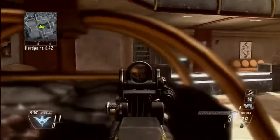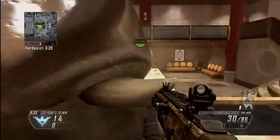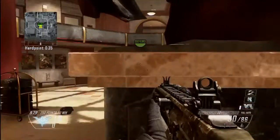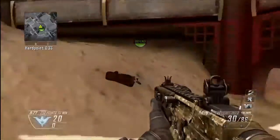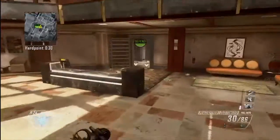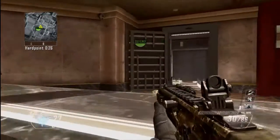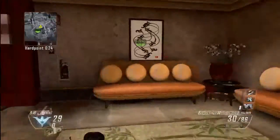This is a little head glitch at the very first hardpoint. They can shoot through it, but it's more of a visual spot. You can head glitch behind that statue, and you can head glitch behind this counter to make sure no one comes through the bank way.